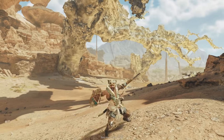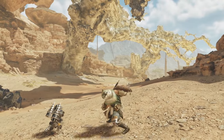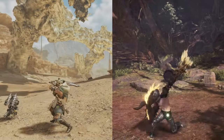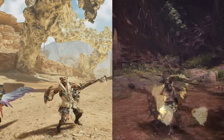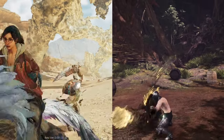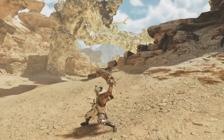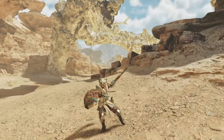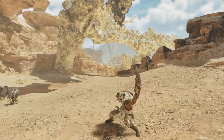One change to Sword and Shield you will notice immediately is that they have completely revamped the standard attack combo. You will see a comparison between Iceborne and the Wilds beta on your screens. It's a bit slower now, but comes with slightly higher damage and, most importantly, you can change your position while using it — in fact, you can go in any direction you want. This makes it a nice tool to patch up any positional mistakes very quickly.